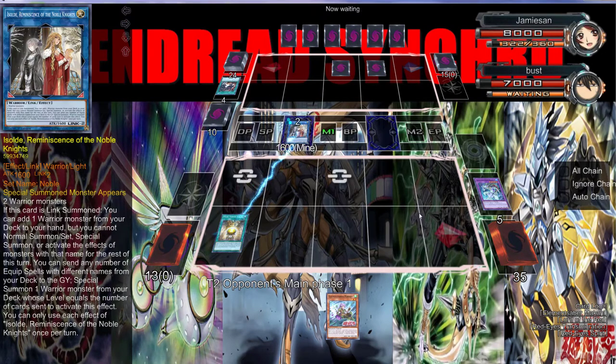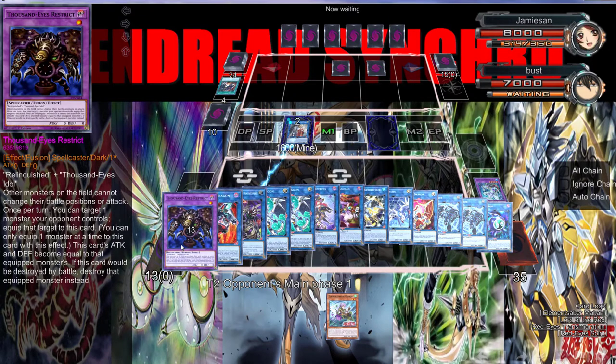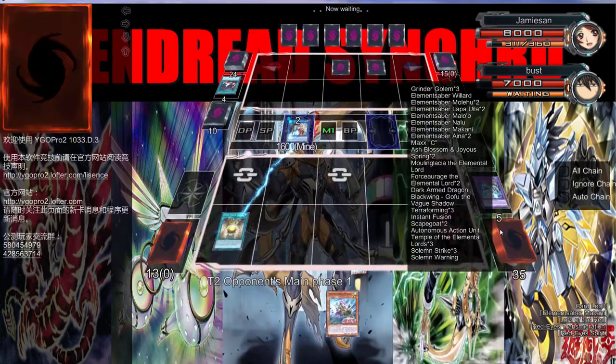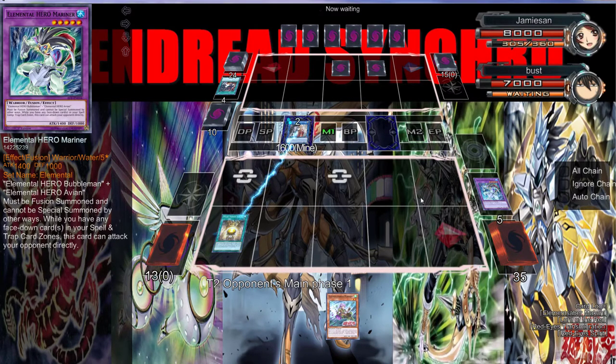It looks like our opponent doesn't have anything, so all we need to do is draw another Elemental Saber and we can do some work. If we can draw the spell card — Terraforming or the field spell — we're just going to win the game. It's so crucial to have that field spell in hand; it's just so good.